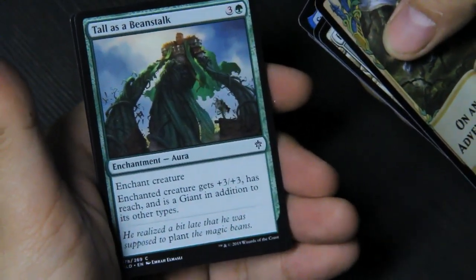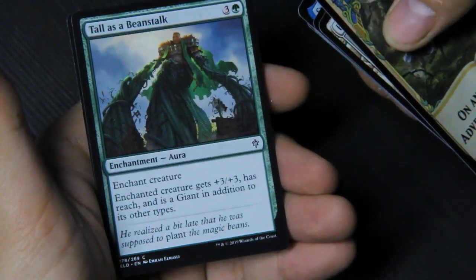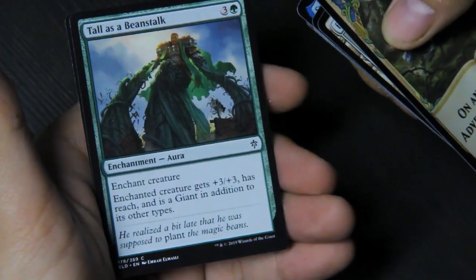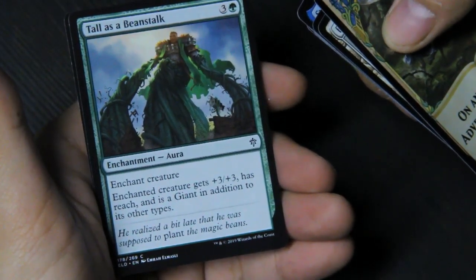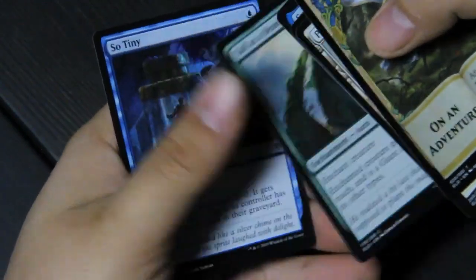Tall as a Beanstalk — enchanted creature gets plus three plus three, has reach and is a giant in addition to its other types. 'He realized a bit late that he was supposed to plant the magic beans' — he ate the beans! Whoops. And so that's just five of the normal Throne of Eldraine boosters to get a feel for what this set is, and I'm loving it.